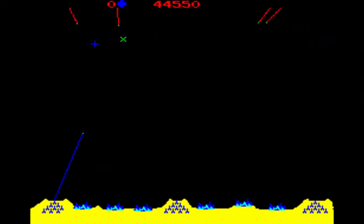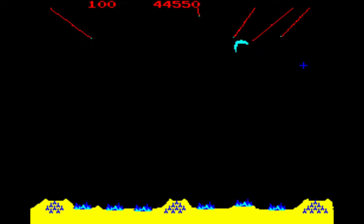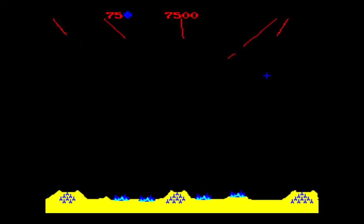Each level begins with a series of incoming missiles aimed at your cities as well as your missile bases. You need to aim your missiles to destroy them. You need to have your missile explosion hit the beginning of the missile trail, because if you only strike the trail the missile will continue to fall downward.